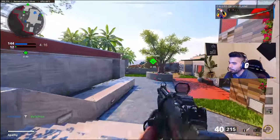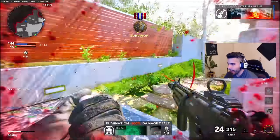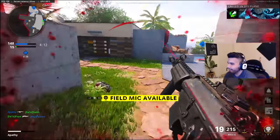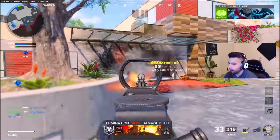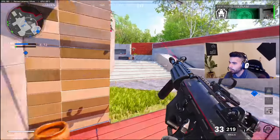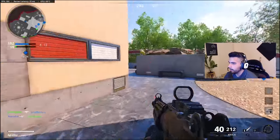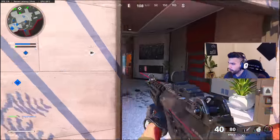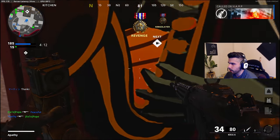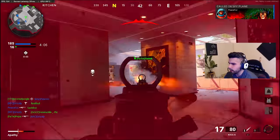Another reason the Krig 6 was so dominant — though it changed recently — the Krig 6 actually used to have an insane headshot multiplier. Basically, it made the gun very OP because if you got two headshots, or even one, you would kill in one fewer bullet, which can be a huge difference in Call of Duty. They kind of took that away, so it's no longer a real big thing, but if it were still there, that would have been another major reason why the Krig 6 is so good.